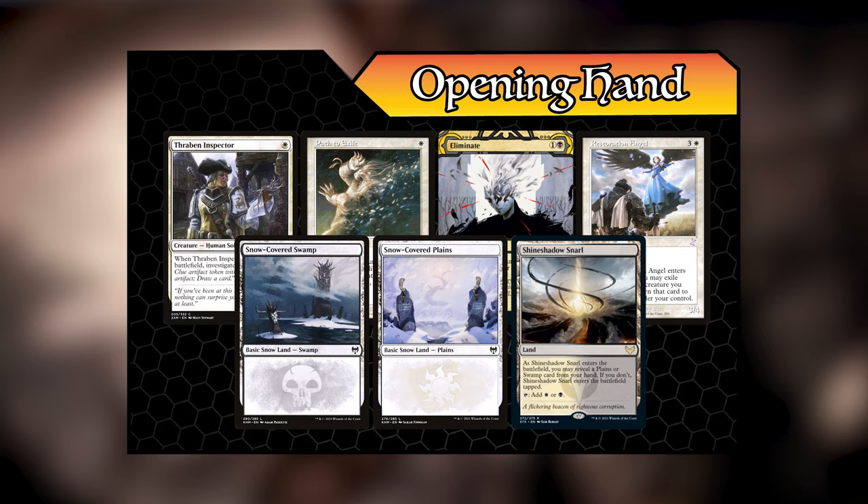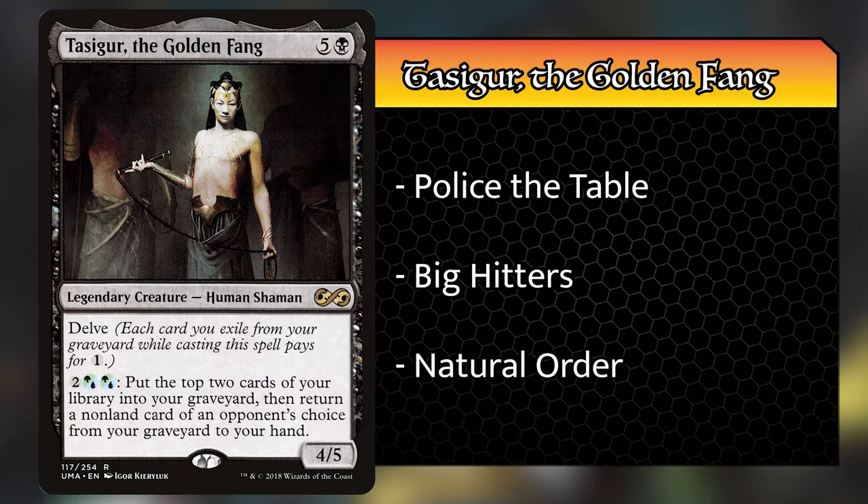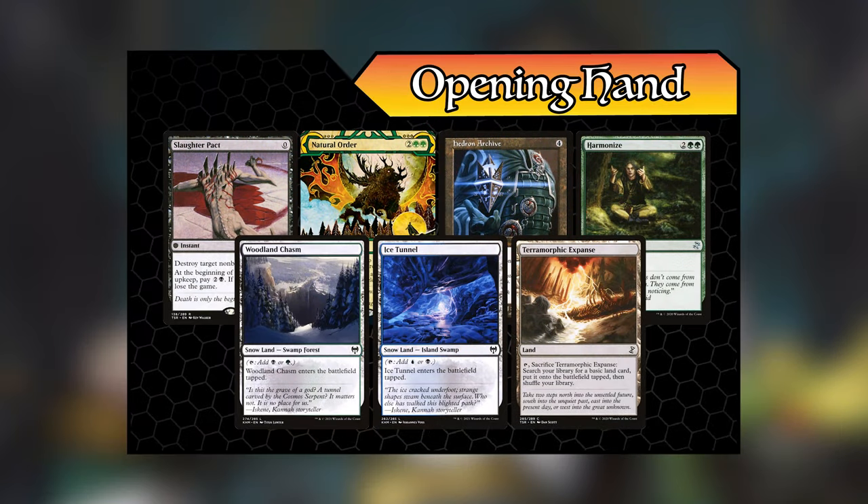Shadrix will help me go high and wide in this game, and if that doesn't work then maybe I'll tutor up an Approach of the Second Sun to win. My opening hand consists of a snow-covered Plains, a snow-covered Swamp, Shineshadow Snarl, Restoration Angel, Eliminate, Path to Exile, and Thraben Inspector. I am playing Tasigur the Golden Fang — a Sultai control deck loaded with the best control spells, removal, and counterspells I could find. I'm trying to police the table and keep my opponents from doing broken things.